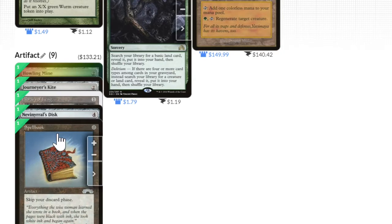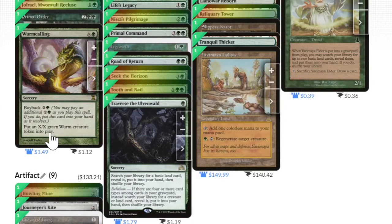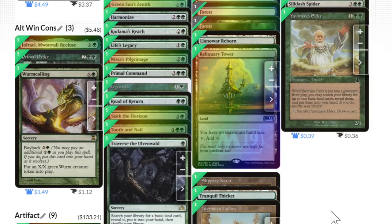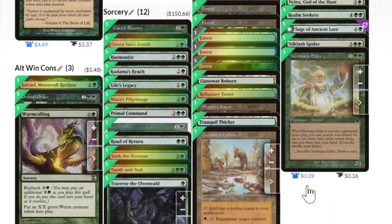Spellbook helps with our maximum hand size. Library of Leng helps with our maximum hand size. Reliquary Tower is in this deck as well. There's not a ton of life gain in the deck — I wish there were a little more. A lot of our sorceries are going to draw us either land or creatures.